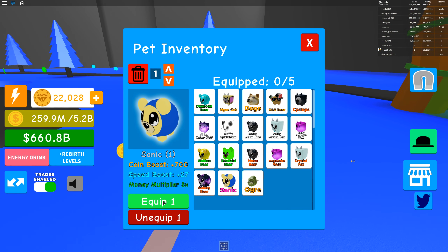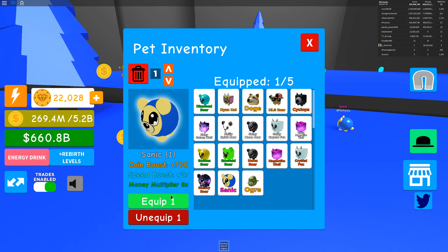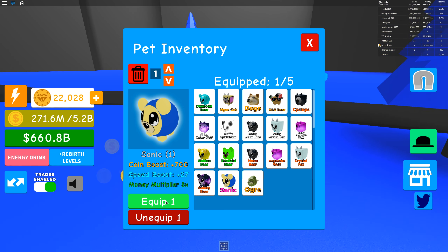I'm going to go ahead and press equip 1. So there we go - I've equipped one Sanic. I've got a bit of a speed boost, you know, a little bit faster. I keep pressing equip and you can see nothing actually happens.